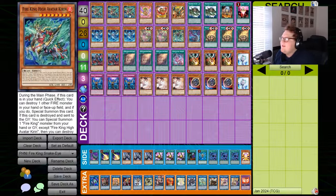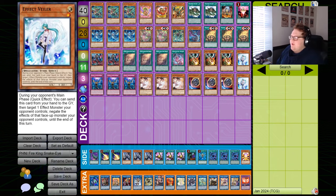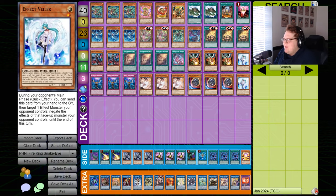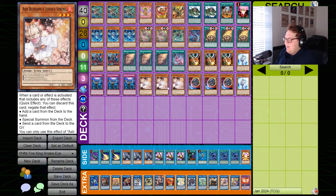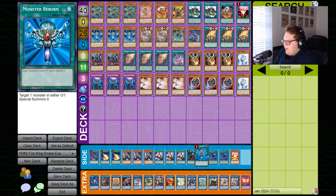This is the Fire King decklist I've been playtesting with. It's a little weird because the non-engine is quite big — this plays 14 different hand traps, which I think is pretty necessary next format. You either have to play a very high hand trap list or you have to play board breakers, but the problem with board breakers is they're really not that strong.